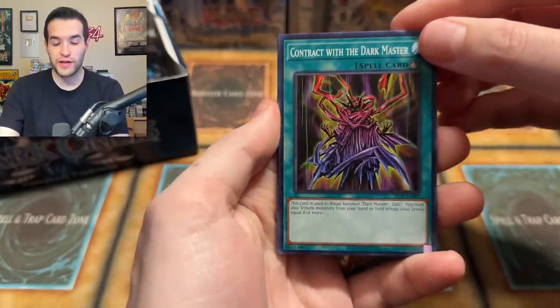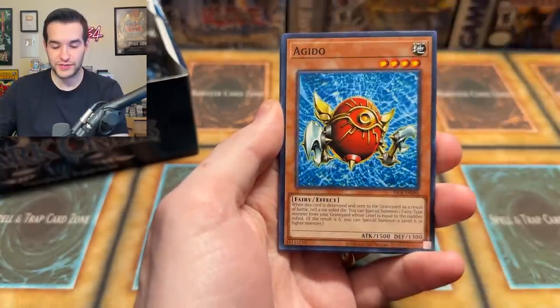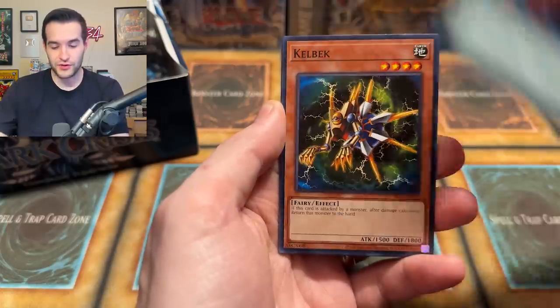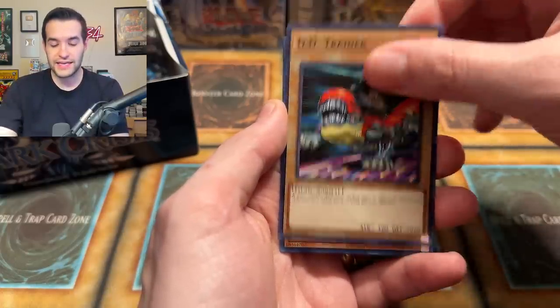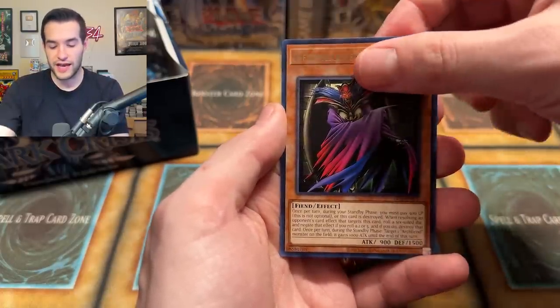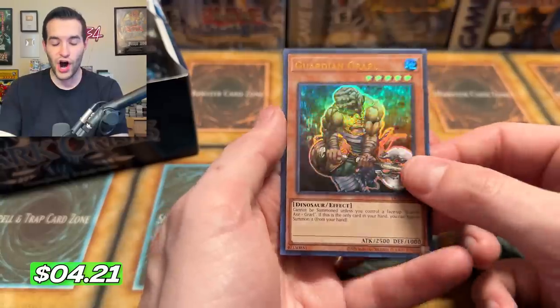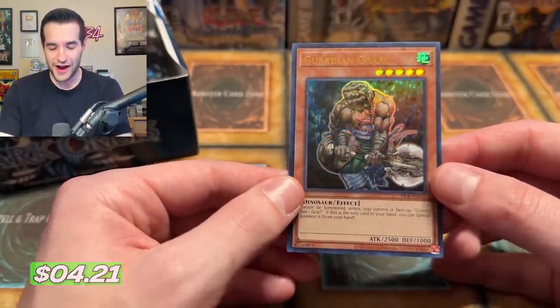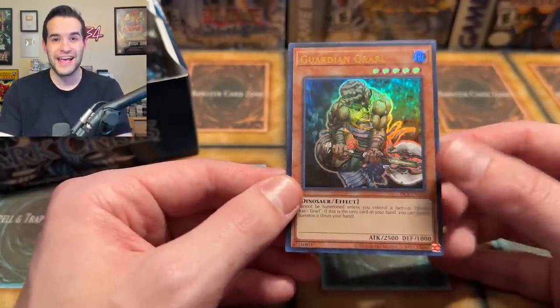Don't forget to check out the 2020 Legacy Week — when we did this back in 2020, we didn't do Dark Crisis, so this is a unique episode we've never done before. Mustering of Dark Scorpions, Kelbeck, DD Trainer, Infernal Queen Archfiend, and Guardian Grawl — another Guardian pull. Ultra Rare. This is our second of the box already. Dark Crisis is coming in hot — this is a really great start.